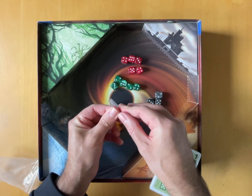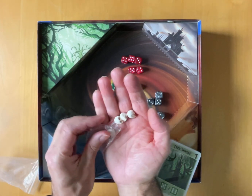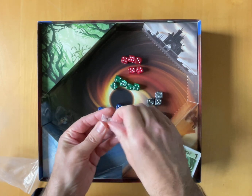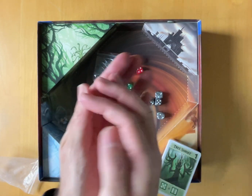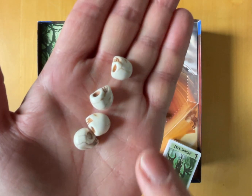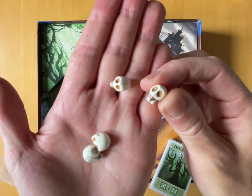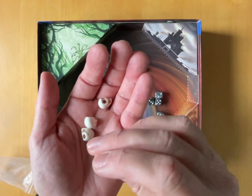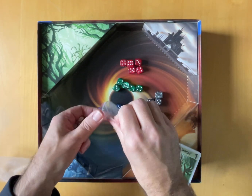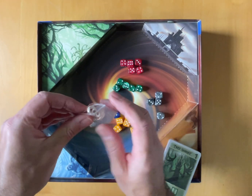Nasty little skulls. These actually feel like they have volume. They're cold - I think they're porcelain. So these are actually cold to the touch, which makes them even creepier. They're little skulls. They're porcelain, that's nice. They've got weight to them. You can hear them clinking. Not plastic.